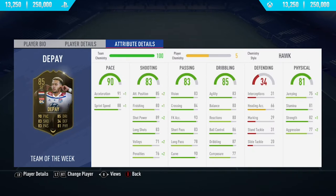He has 91 acceleration, 88 sprint speed, 89 shot power, 83 long shots, along with 80 finishing. Then moving into the physical category, he's got 82 strength along with 81 stamina, and then we also have some really nice dribbling stats with 85 ball control, 87 dribbling, and 83 agility.